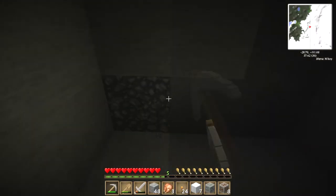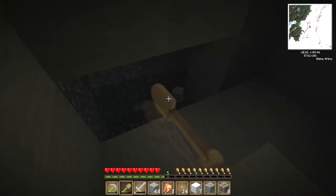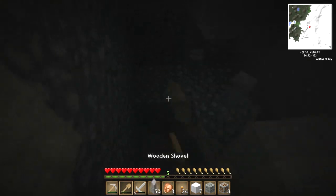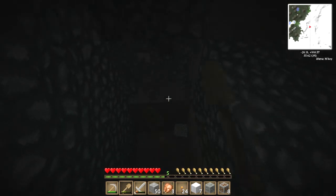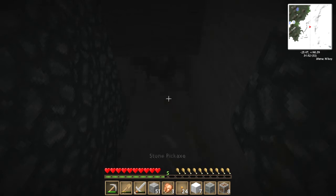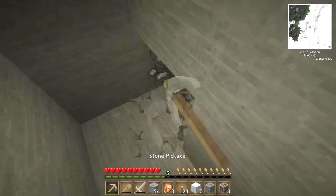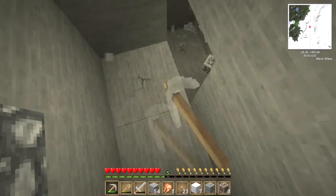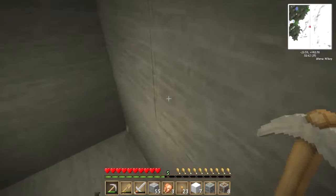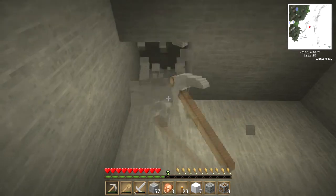Shall we carry on down this way? That's gravel - we don't want to be digging up gravel with a pickaxe, horrible waste. And down, some more stuff. Another torch down. What have we got here? A tin or something - quite a lot of it. What's that one? That's aluminium ore. I'm not sure if that's any use - we'll have a look later on once we finish mining.